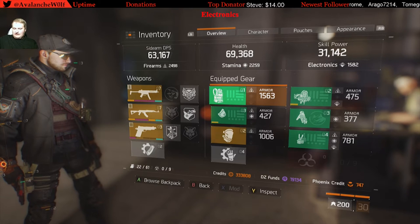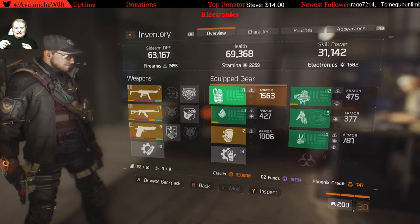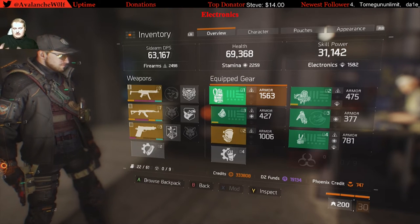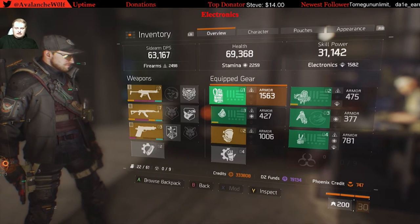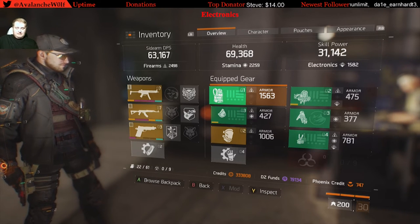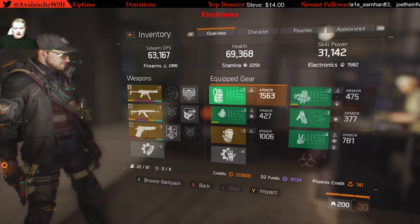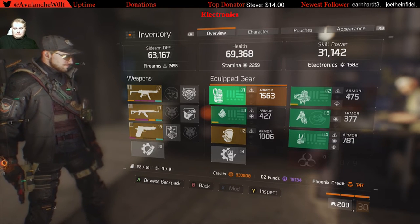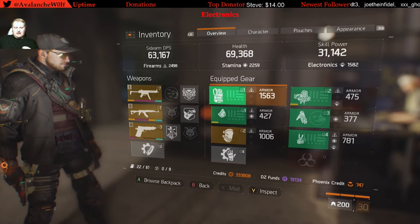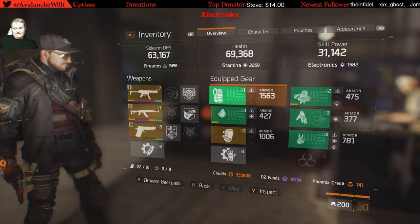Having 60,000 skill power with the Tactics and Authority build is perfect because your 30,000 goes to 60,000, which is enough to fully heal someone at 90,000 HP even with the defibrillator grenade. A solid skill power number with the Tactician's Authority build should be around 25,000 to 30,000, which will get you almost to the cap of skill power effectiveness.